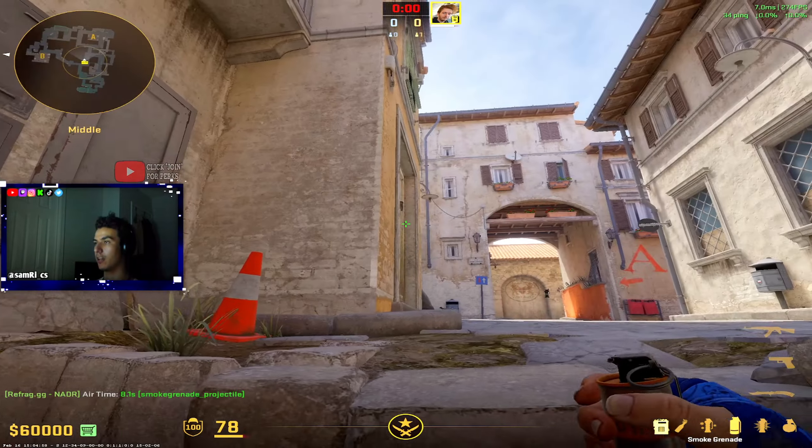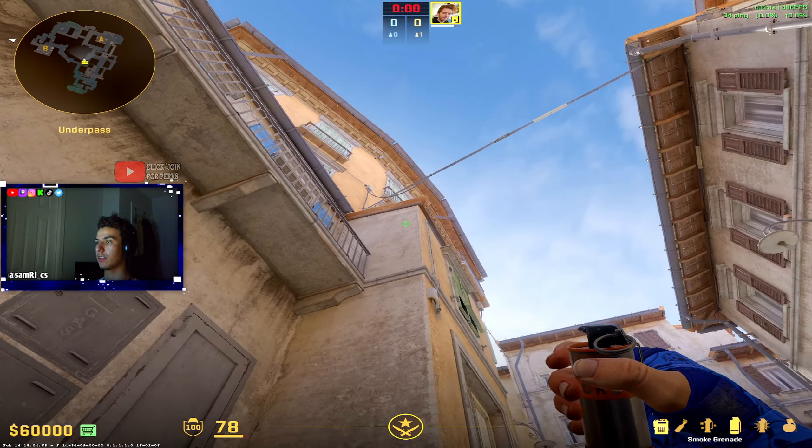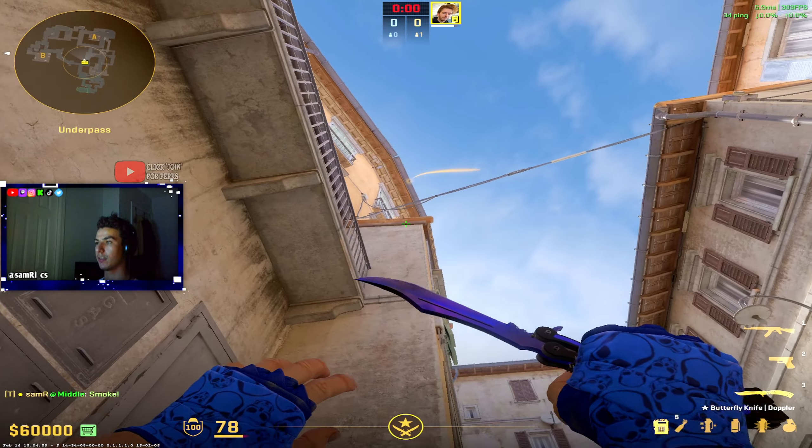You can also throw an arch side smoke from Mexi. Tuck into this corner like this, then aim right there and jump at the end of this guy.